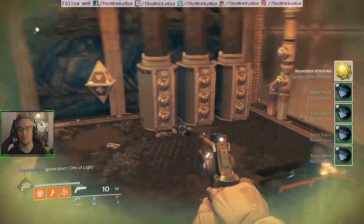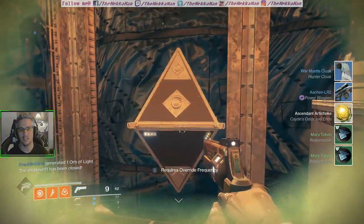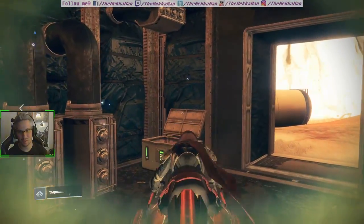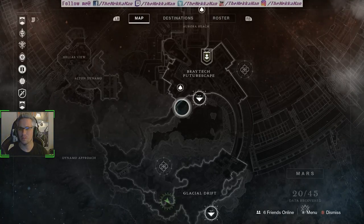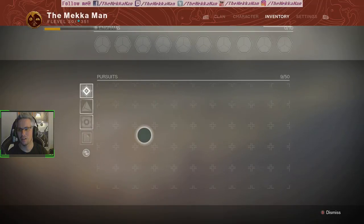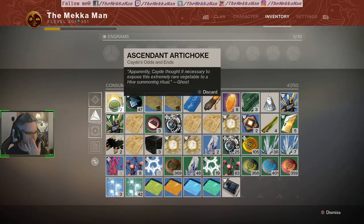Four Mars tokens. I got a blue and an armor mod as always. And there was a yellow thingy — an Artichoke — and an Artichoke right out the gate gets me 100 glimmer. I don't know why I didn't have that.